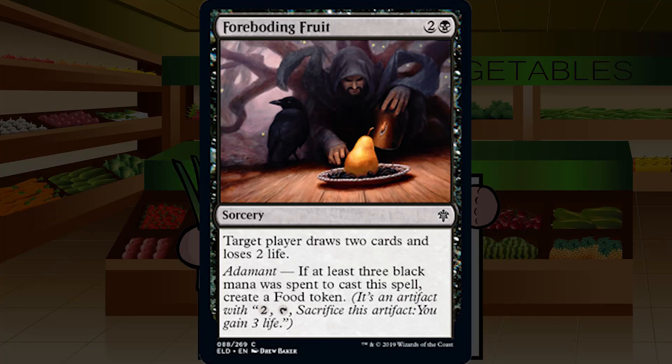Up next is Foreboding Fruit — two and a black for a common sorcery: target player draws two cards and loses two life. Adamant: if at least three black mana was spent, create a food token. This is Sign in Blood, more or less — except it costs two-and-a-black instead of black-black, so more like Read the Bones. If you haven't played with this family of cards, they're totally fine. Paying two life to draw two cards is worth it — it's Divination. And crucially, it says target player, so if your opponent's at two life, they're dead. Solid C+, and if you're in black-green wanting food, here's a bonus.